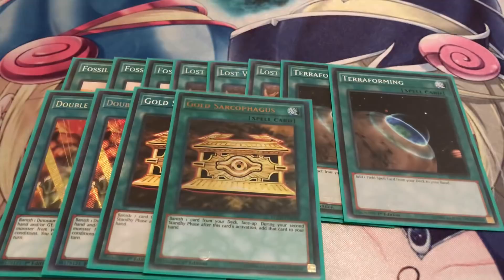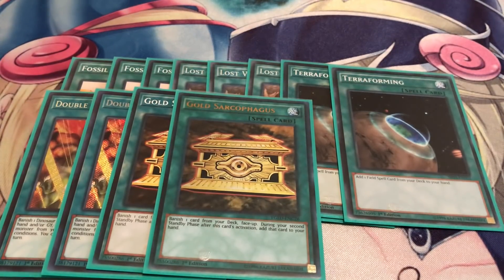Running two Gold Sarcophagi, mainly because of Giant Rex — you want to get them out faster and get into your Rank 4s a lot faster. And Exciton Knight is now unbanned, so I actually run it in my extra deck now. I know it might be a little unhealthy to run it in this current format, but we'll see where it goes.